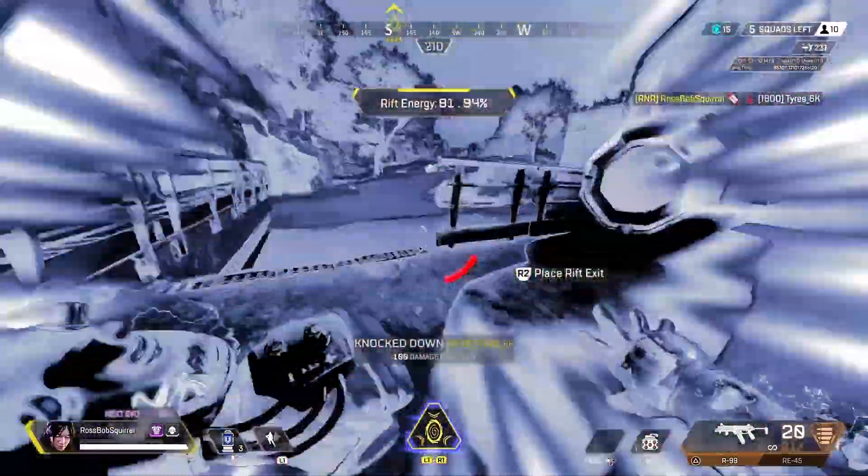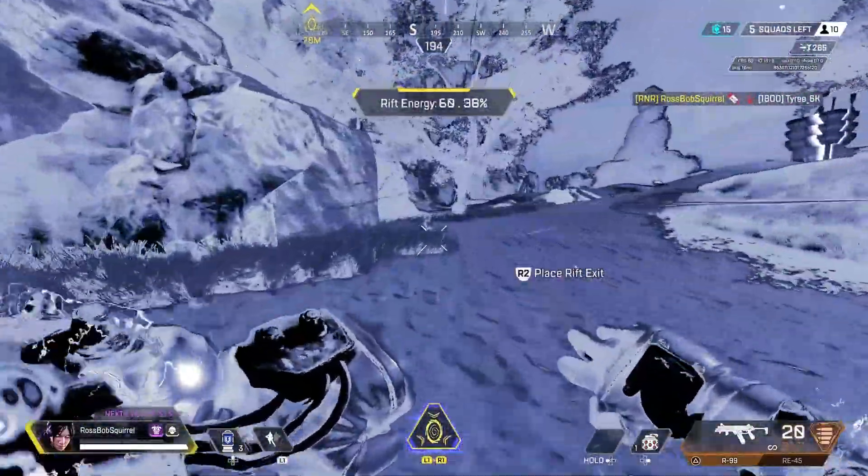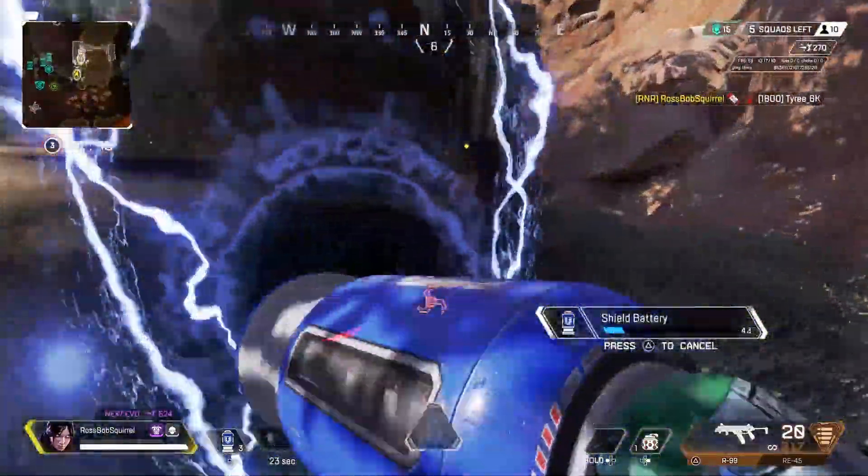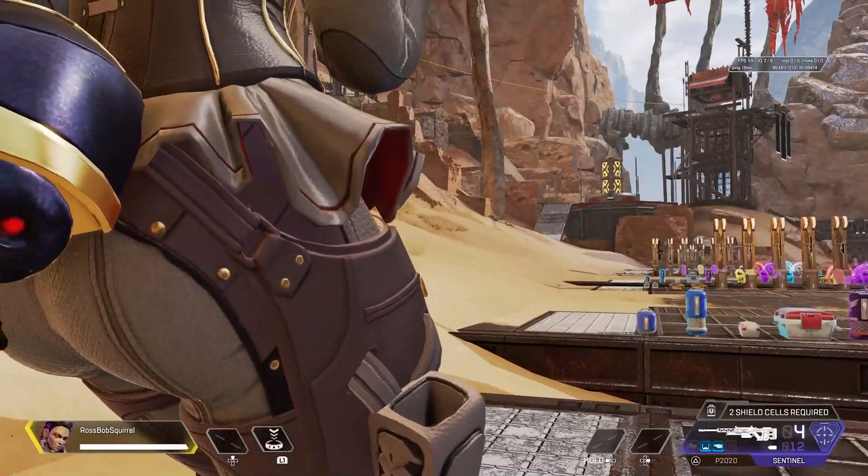With the release of the Warriors collection event, many bugs and glitches have been patched, including the overarching animation glitch which allows you to do so many bugs such as healing in wraith portals, the sus glitch, and more.